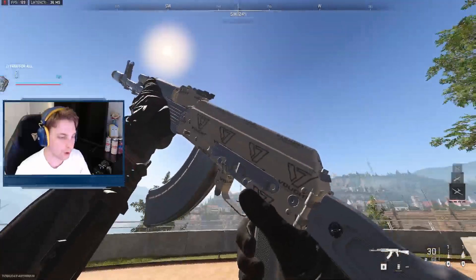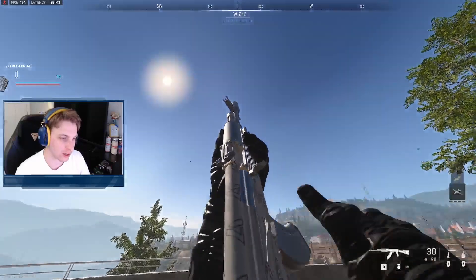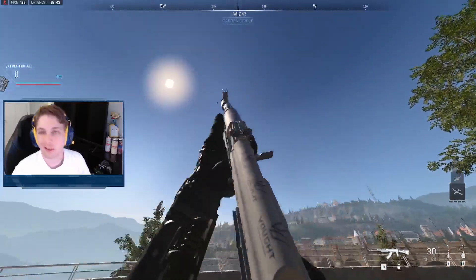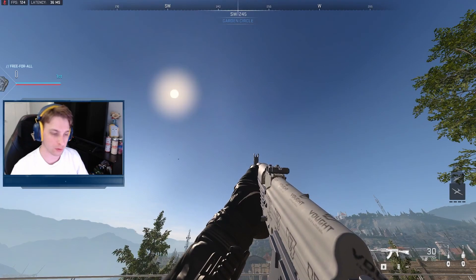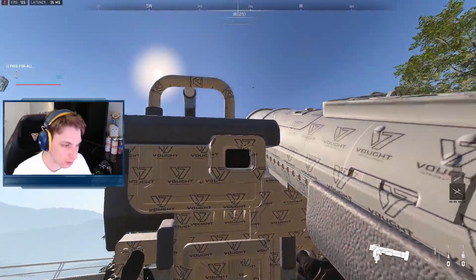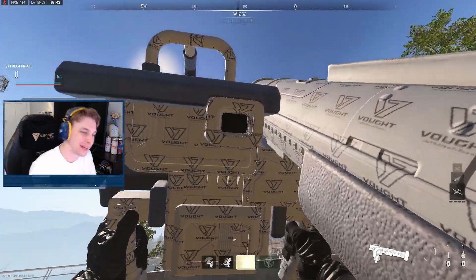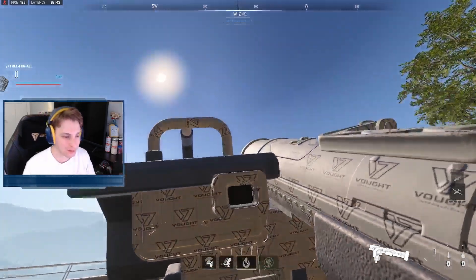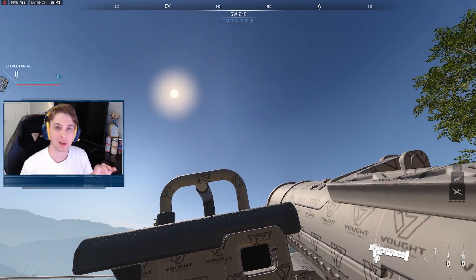Here's the Vought International camo on the Cast Off 7.62, the gun we were using in today's video. It's just like every other gun we've looked at — nothing too special, just another camo in the game. Not impressed. But here on the Joker, I don't know why, I just like it a little bit more — I think it's pretty funny.